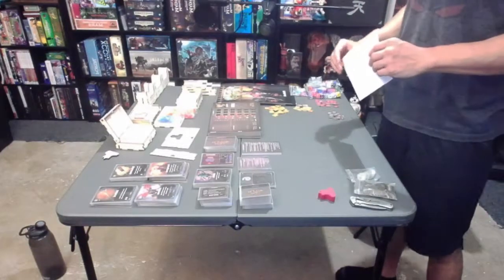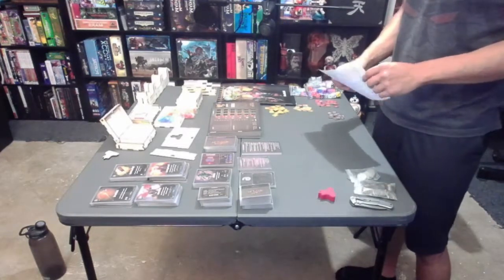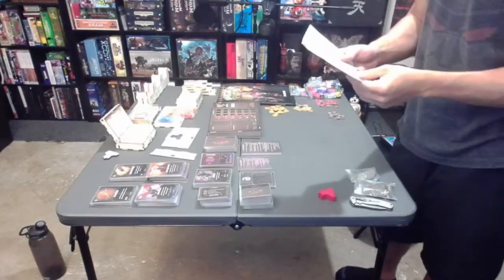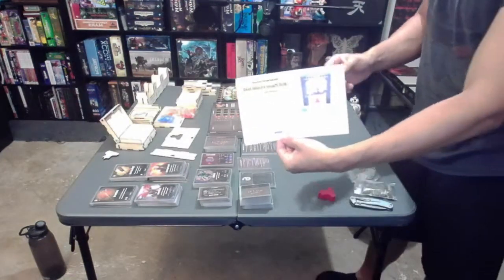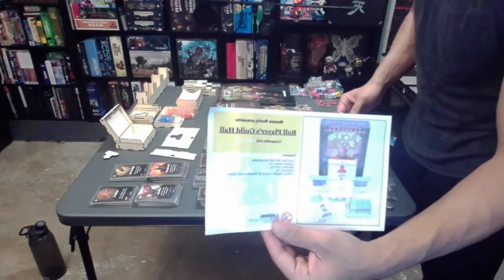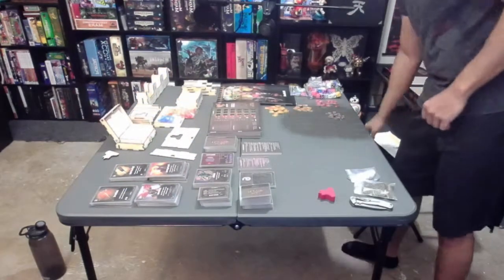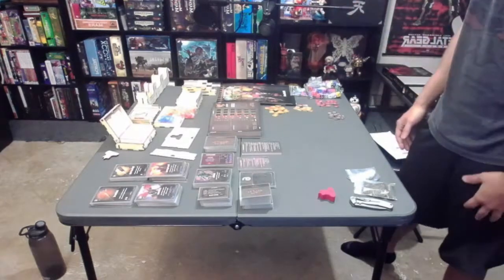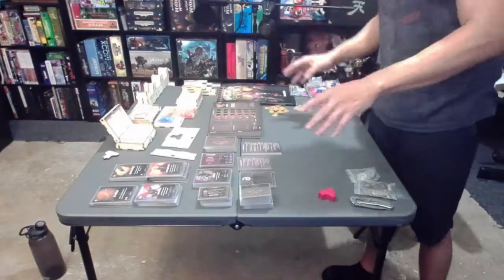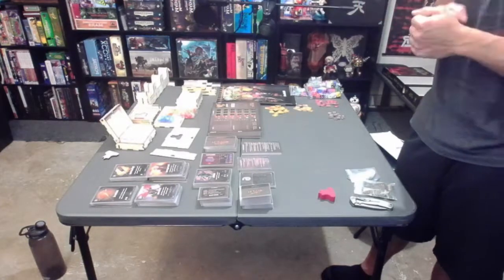Hey guys, so I wanted to do a kind of how-it-fits video, since I can't seem to find one online for the Meeple Realty Role Players Guild Hall insert. I'm pretty much just filming myself trying to figure out where everything goes. I already built the inserts, everything's ready to go, I divided up the cards, so hopefully this isn't a train wreck.